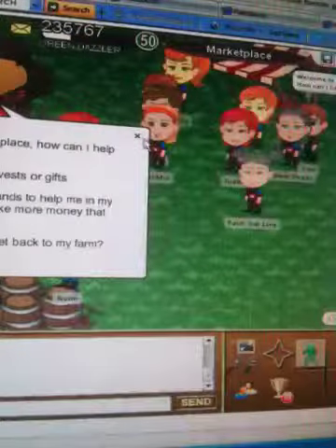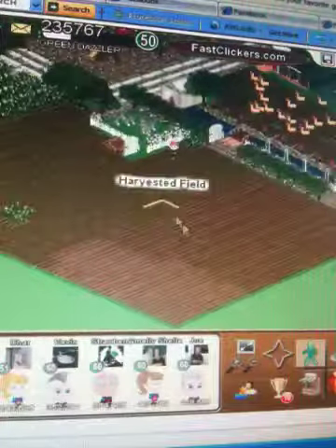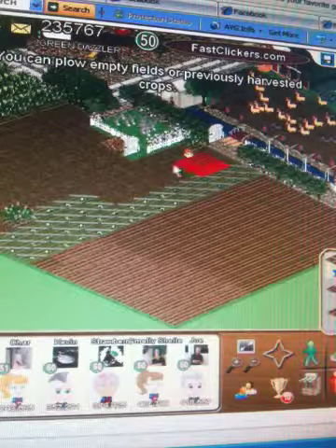Actually, if you go to map and hit maybe marketplace and go back home, it should be all done. See, it's all done. And then you can go back to your plow and just push the button down and go right over it.